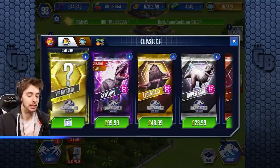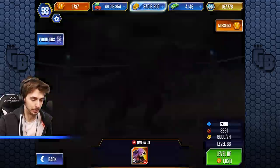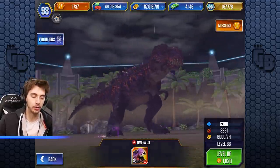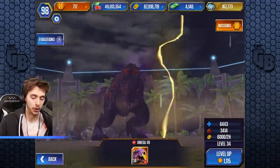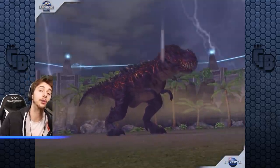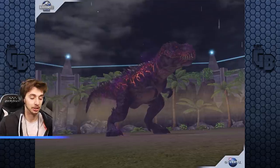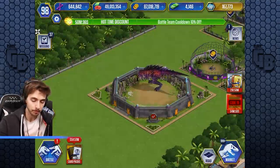Don't accidentally spend money on the game, James - don't be ridiculous. So we've got a level 33 Omega; we'll level it up once to level 34, bringing it to 6,443 health and 3,414 attack. That's quite a lot. We'll see if we can use it.